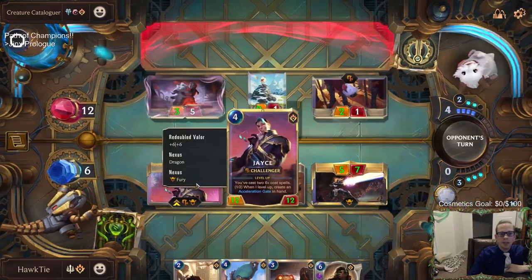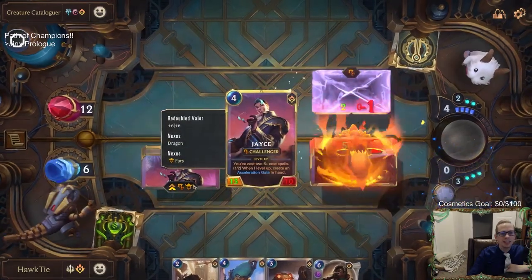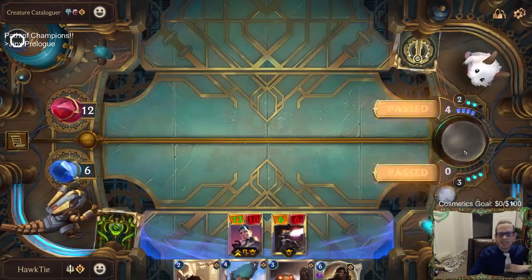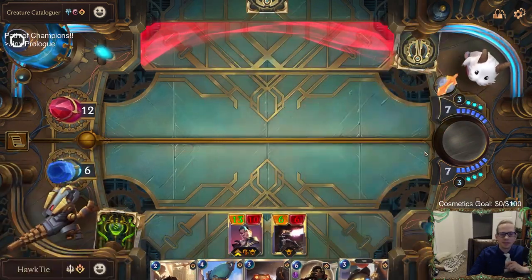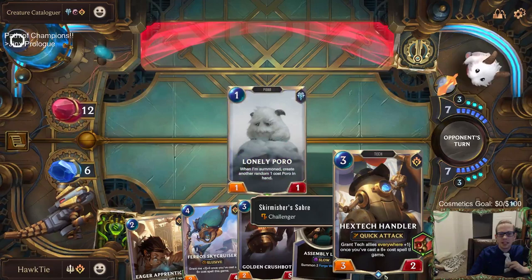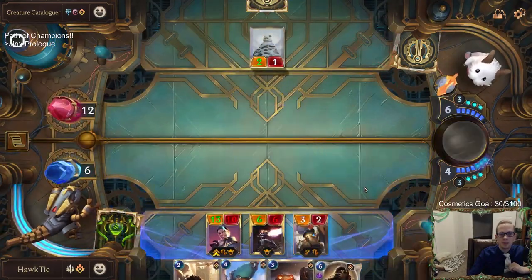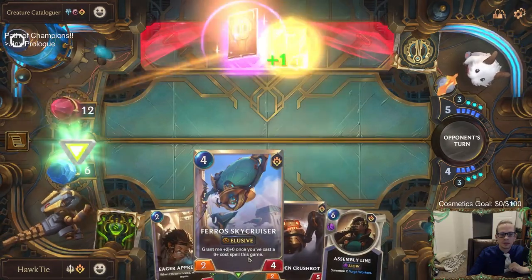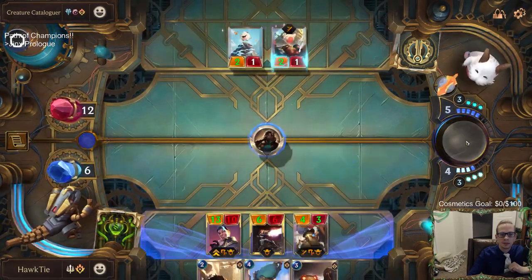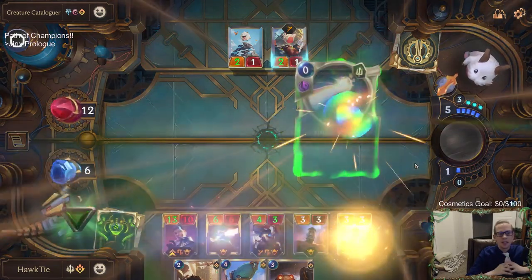So Jace is basically Shyvana plus Screeching Dragon combined together. Hextech Handler, Hextech Handler! Alright, Jace levels up!